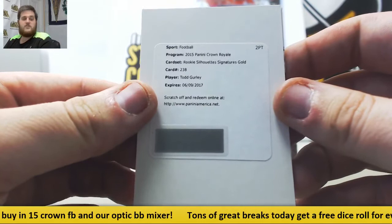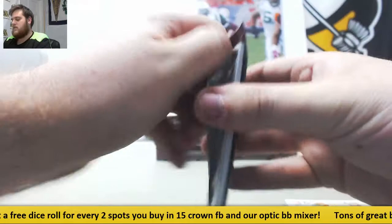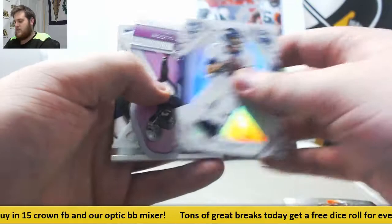Tyler Croft. Crowder out of 199. Simeon. Charles Woodson — Knights of the Round Table, Brett Favre out of 299. Simeon. Todd Gurley gold redemption — that's going to be sweet.